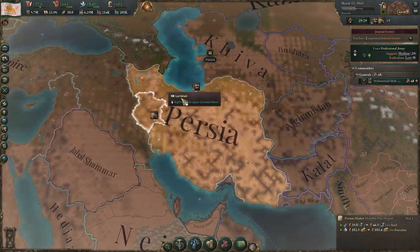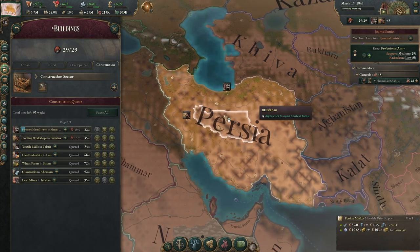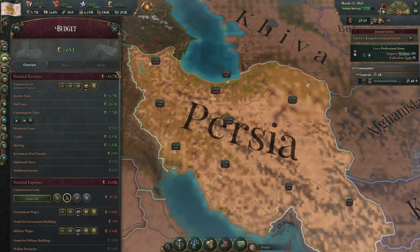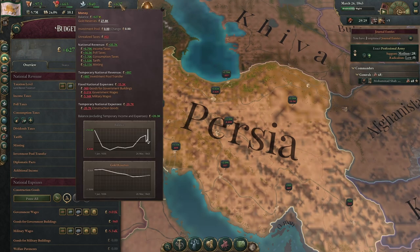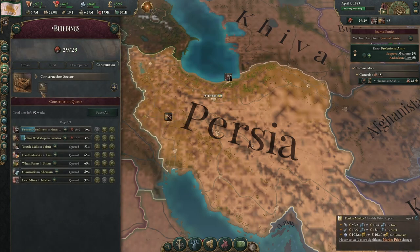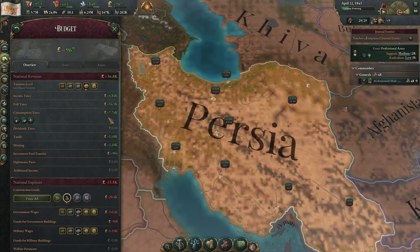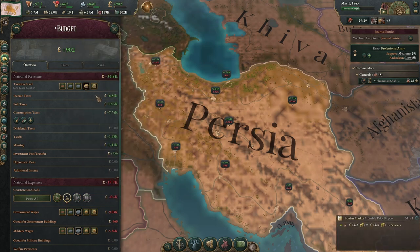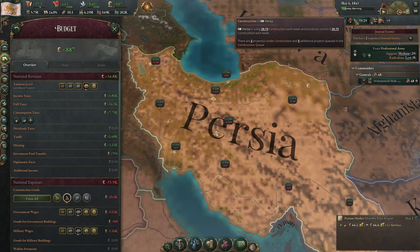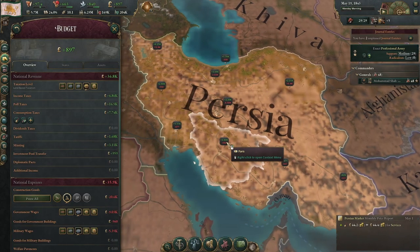We're also going to continue improving our tool manufacturers and ensuring our construction sector can keep growing. We're looking at a point in our economy where we're stabilizing. We've got all of our current construction sectors maxed out on iron frame buildings — we've got five, which is fine. We're making a small profit and we're not at max taxes, so that tells us we could be pushing our economy harder — we could be in debt, making a loss, have higher taxes, and have more construction sectors. All of those are signs that we need to be accelerating a little bit.